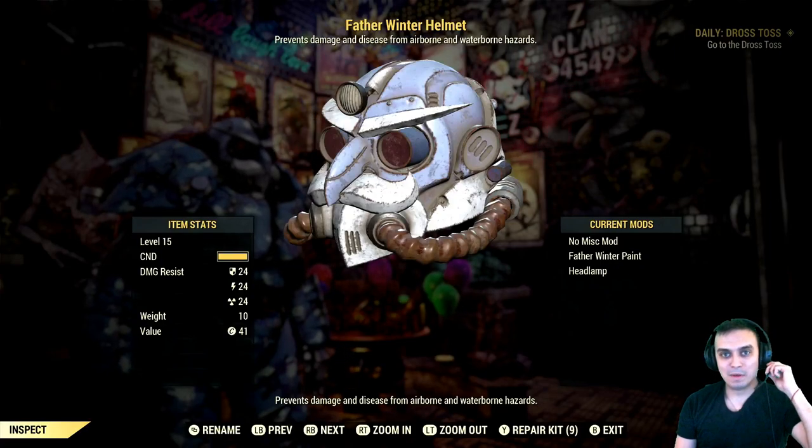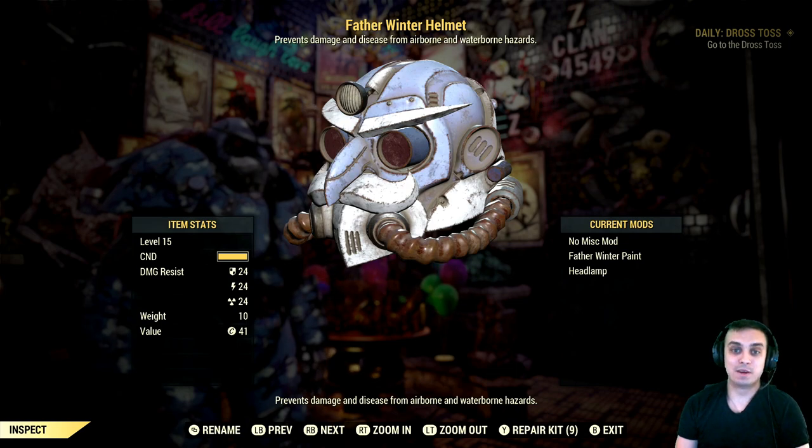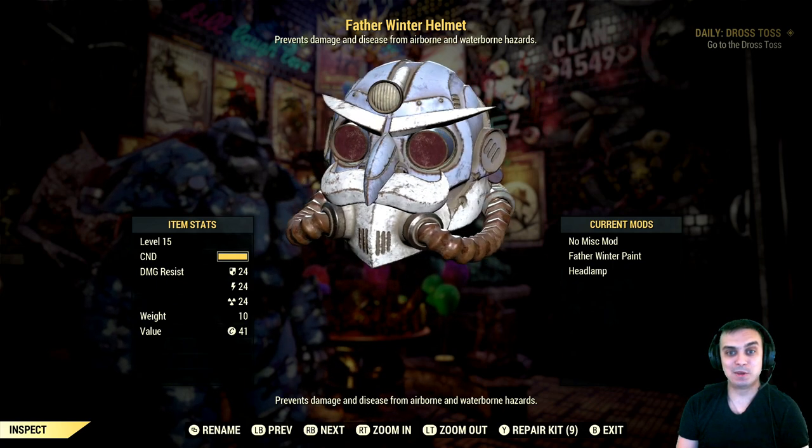Hey, what up Z clan and everybody else, how you doing? I hope you all doing good. Welcome to my Fallout 76 how-to-get-an-outfit video. In this video we're gonna be looking for the Father Winter helmet, so let's jump right into it.